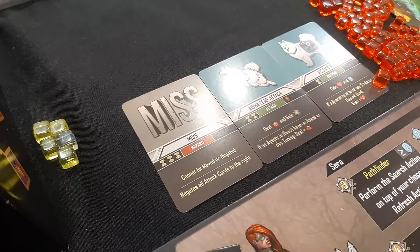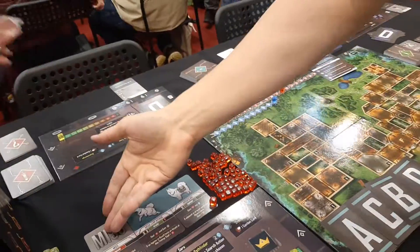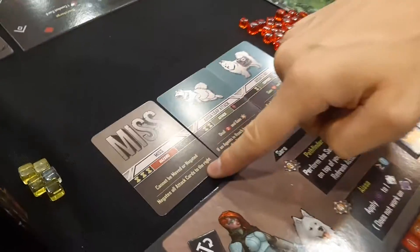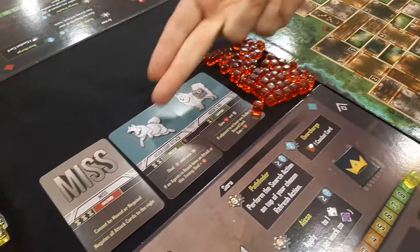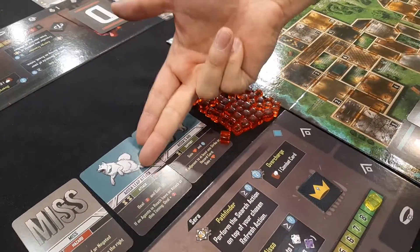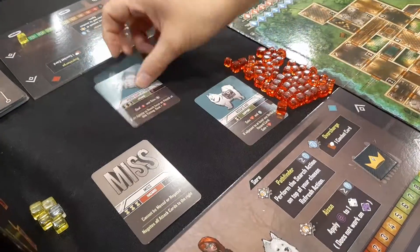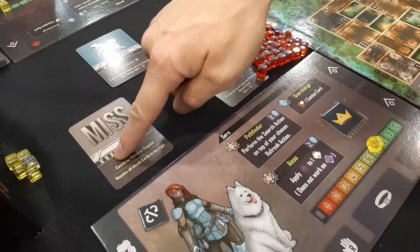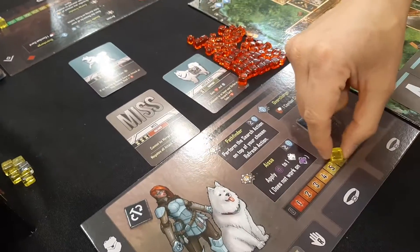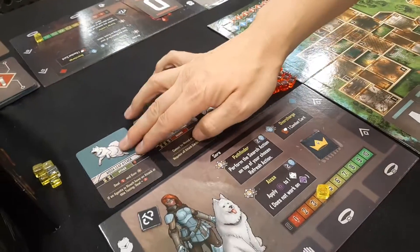For example, sometimes a miss card detects you and you lose stuff. The miss card is particularly bad because it negates all the attack cards to the right of it, which is poor because we want to deal damage. But because we're time travelers, we can rip this event out of time — which costs two energy — then move it over this one, which costs three energy, and place it here. Suddenly there are no attack cards to the right of it anymore.